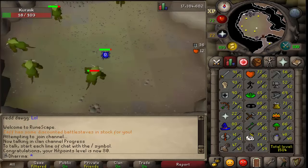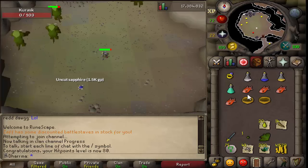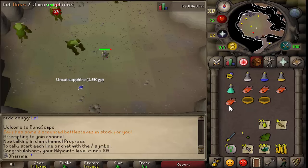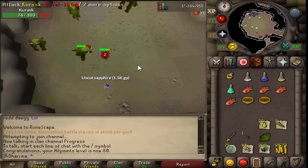Alright guys, I just got myself 80 hit points there and I'm closing in on 72 slayer - we've got 58k xp to go. This kurask task is absolutely awesome, I banked once already but I think I made about 700 to 800k here so far. Really cool task, I like the update they've done for this.